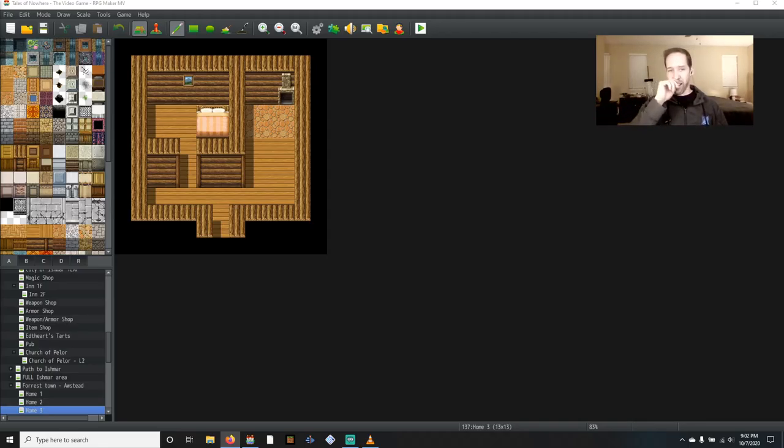Thank you for joining me. Today we're going to be working on houses. Last week we were adding NPCs into the villages and I ran into a slight issue in that I didn't have a place to put the NPCs — there were no houses. So today I'm going to go through and do a whole bunch of mapping, build out a lot of houses, little living spaces for all of the NPCs in each village, just to make sure everyone has a place to go.